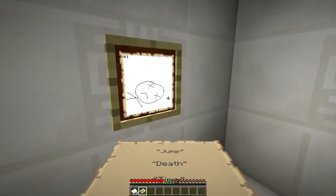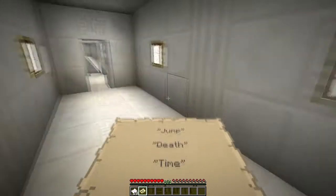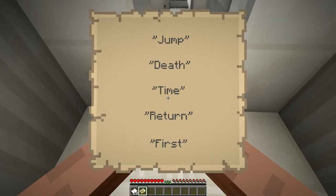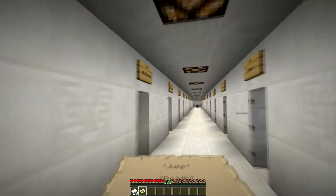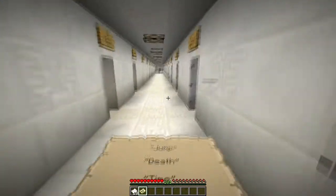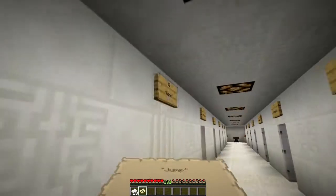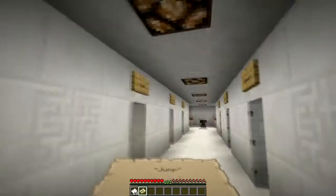Why don't I just do these? Why should I wait for the hint? Are these the room names? Oh man, it has to be. Jump — that's the one that jumped really high, right? Yes. Okay, so eight.